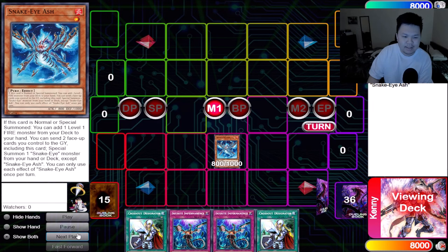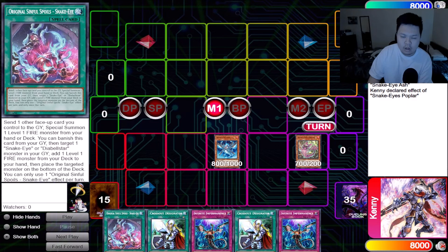Normally, Snake Eye Ash will go ahead and get Poplar. Poplar will get Original Sinful Spoils. Now, if you're ever wondering whether to get Original or Divine Temple, you should always prioritize Original unless you have access to Temple via Diabelle Star. In the pure version there's merit to getting the field spell because it plays around Nibiru very well, but in the Fire King version Original is more important because it glues your Ponix engine together.